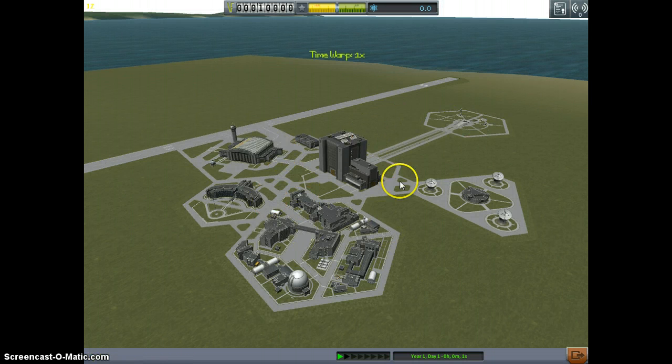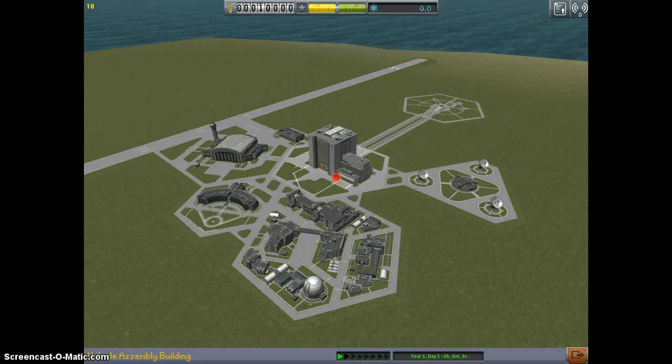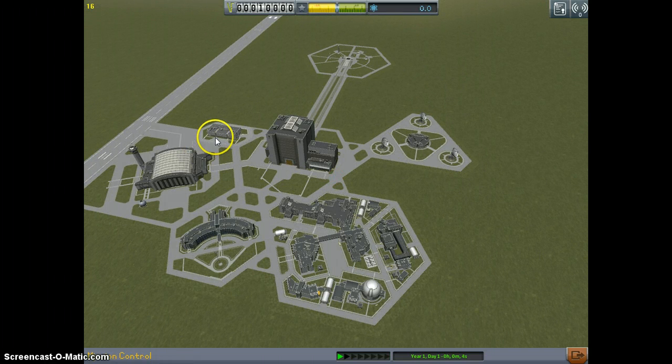So once it loads in - now - one of the things you may notice is this little building here, right here. This is Mission Control as it says down here. So you click this and Gene Kerman is going to tell you some stuff. This is where you get your contracts from. You have your available ones that you can do, and once you've got active ones and all the ones you've done, or failed, or completed, or cancelled.